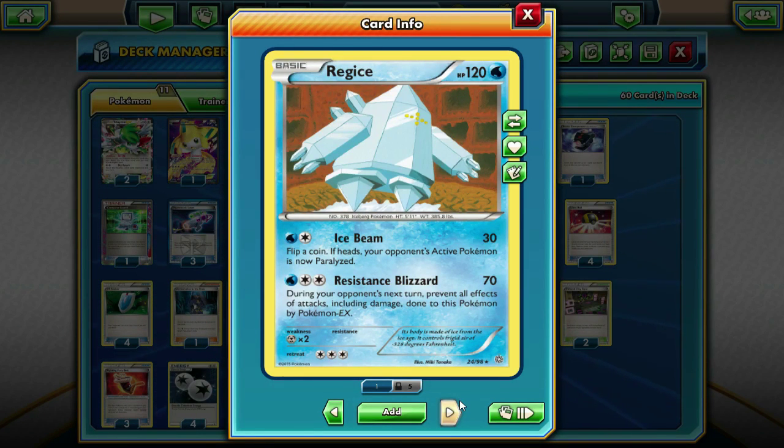So Regice can be a really, really good attacker. Plus we run Fighting Fury Belt, which makes it have 160 HP and deal 80 damage, plus 20 from Empoleon, so it's doing 100 damage, plus Laser Virbank, so it's doing 130 damage. With Resistance Blizzard, it can't be attacked by EX Pokemon — well, it can be, but it does no damage, so usually they just kind of scoop if they're running a whole bunch of EXs in their deck.